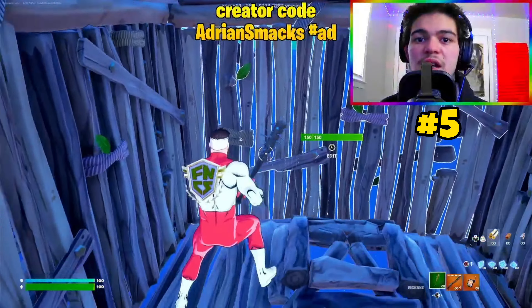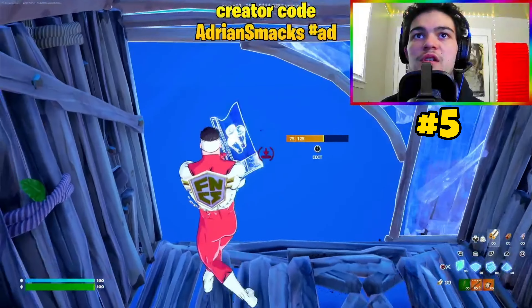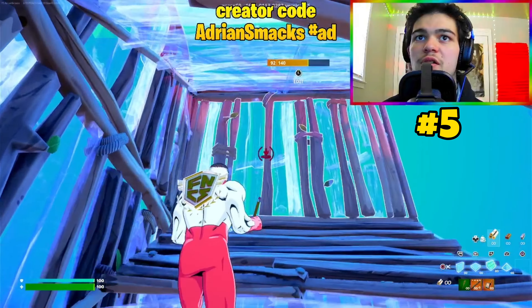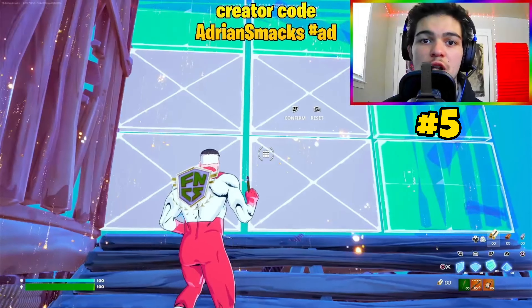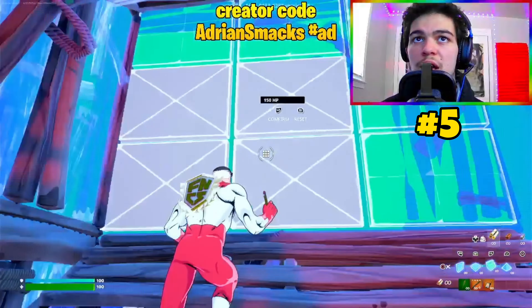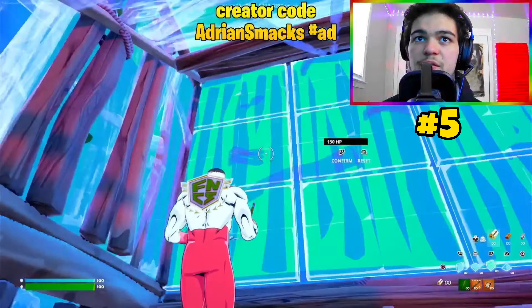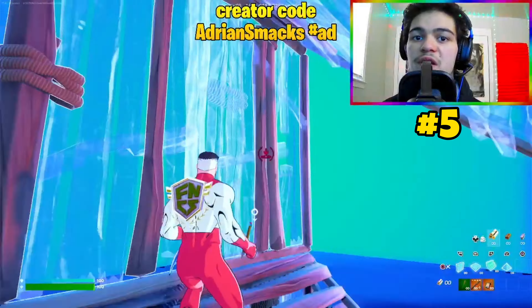Now I'm going to show you how to tunnel up. This is like boxing yourself while moving upwards. First, you want to place a ramp, wrap the walls around, and then place another ramp. Then edit through the wall you just finished off with, and then repeat. Notice that you only have one side protected, so be mindful of which side you have to protect and be ready to box up if needed.